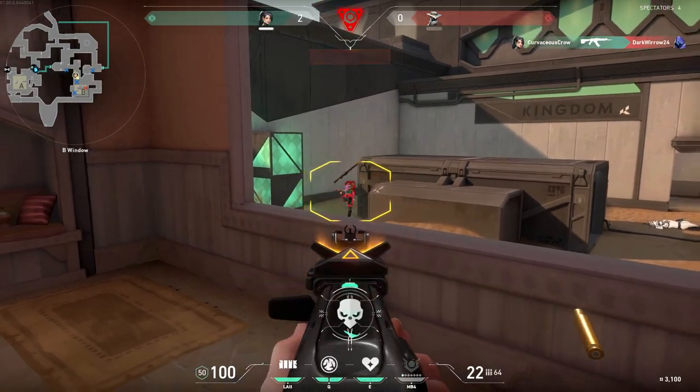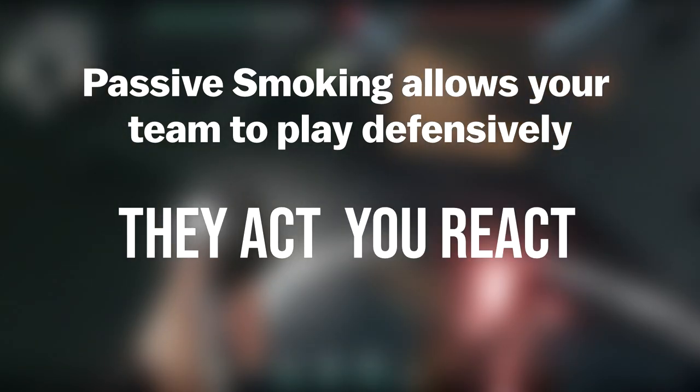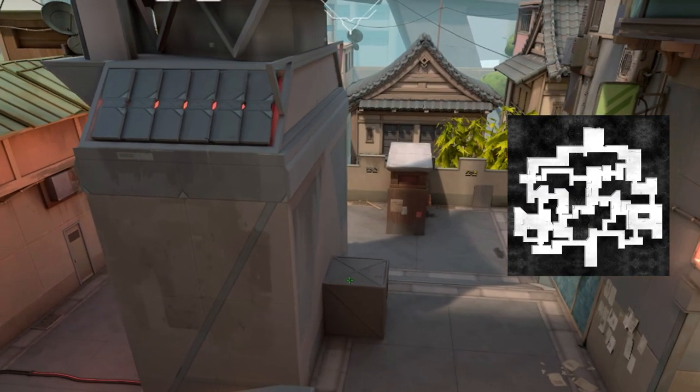As a general rule of thumb, think of passive and aggressive smoking like this. Passive smoking allows your team to play defensively and forces the enemy to make the first move. They act and you react. Take this example on B site on Split.